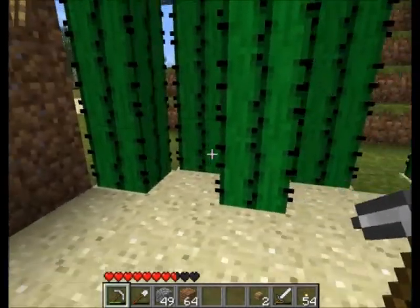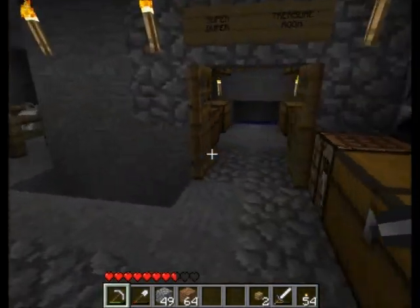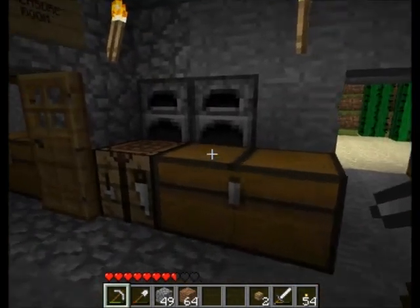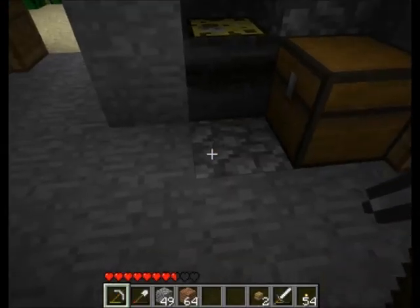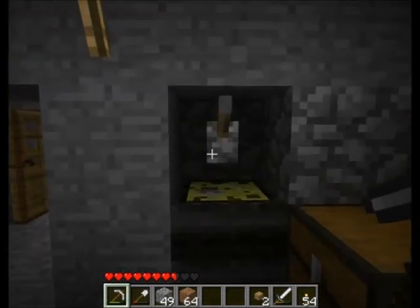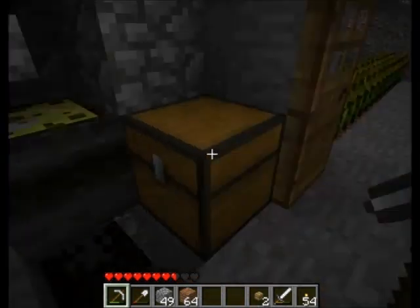They're staggered because cactus can't grow side by side. In here, nothing too special. I've got my treasure room where I can store everything. Here I have a cauldron. Drop down food and it'll cook one at a time, but it'll still cook everything, unlike the furnace where you have to change them manually one by one. The switch is to control the heating apparatus. When that flame is going, obviously whatever inside is going to cook.